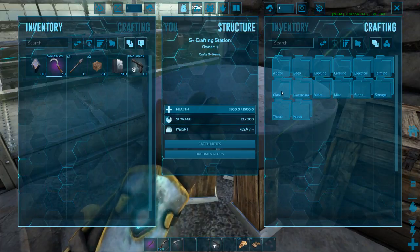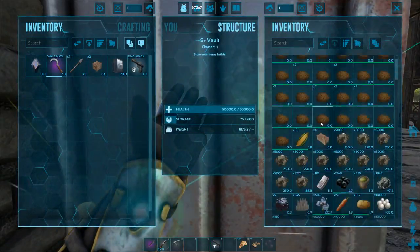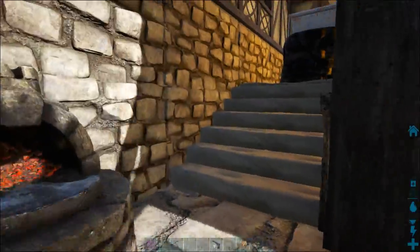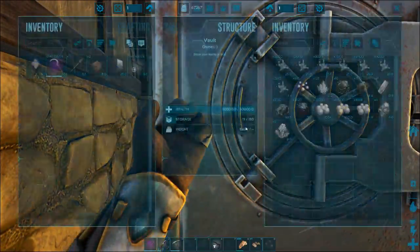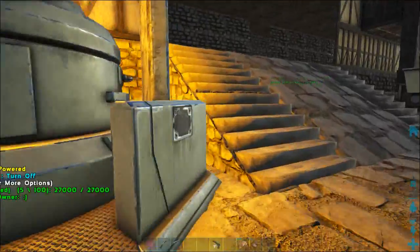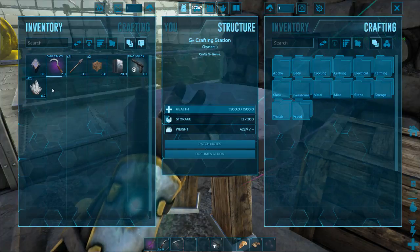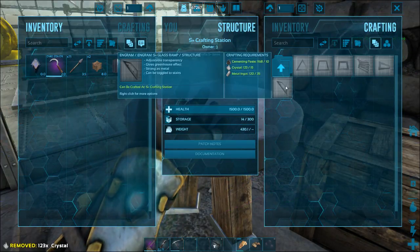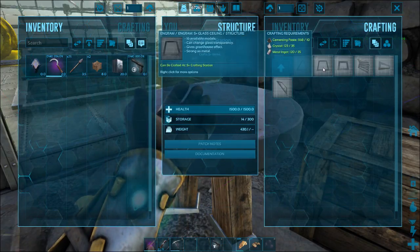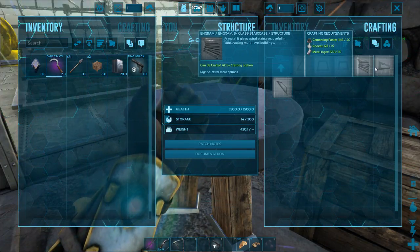Can I make a normal glass structure? Let's check the engrams under glass — we just need crystals. I'm not growing crystals yet, and I only have 123 stored, which is annoying. But let's craft some glass ceilings and glass triangles — there are also glass stairs, glass half walls, and glass ramps available in the mod.